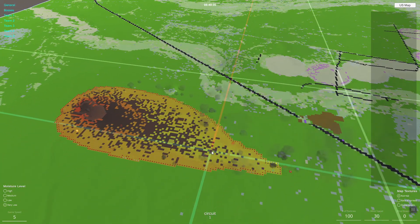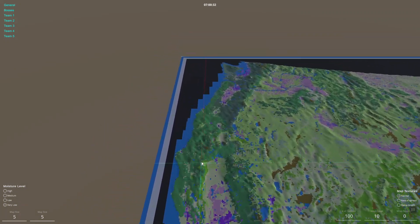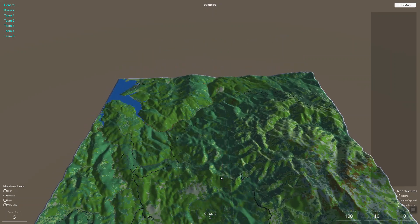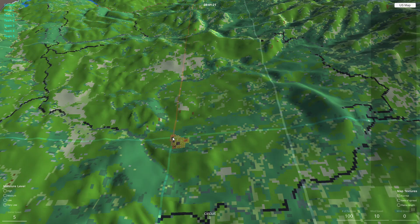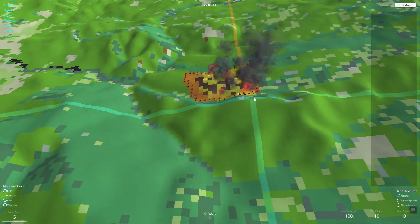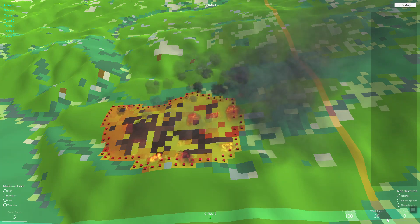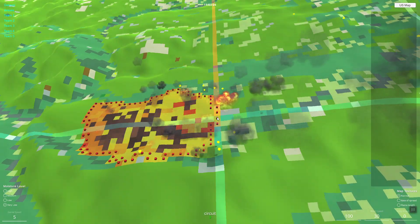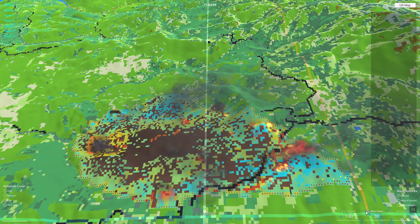Let's go take a look at a different area and watch the properties of spot fires in a more wooded area. The lighter green is more like shrubs, and the darker areas are trees. Let's start a fire here in the shrubs and trees, then increase wind speed and bring moisture down to very low again.